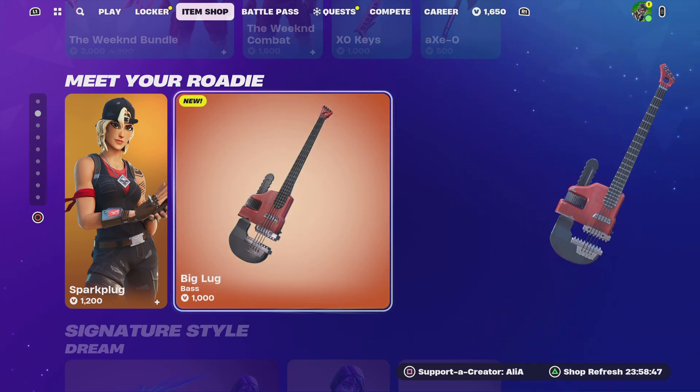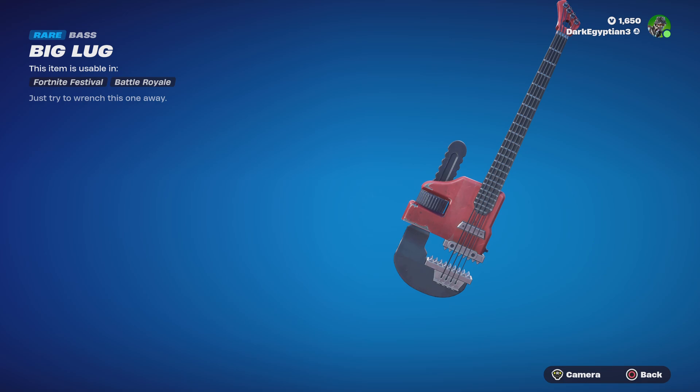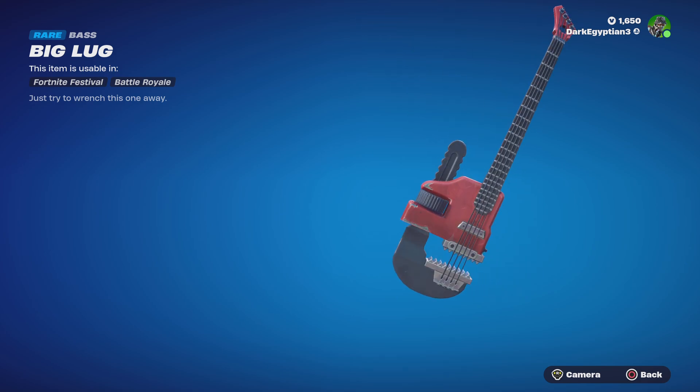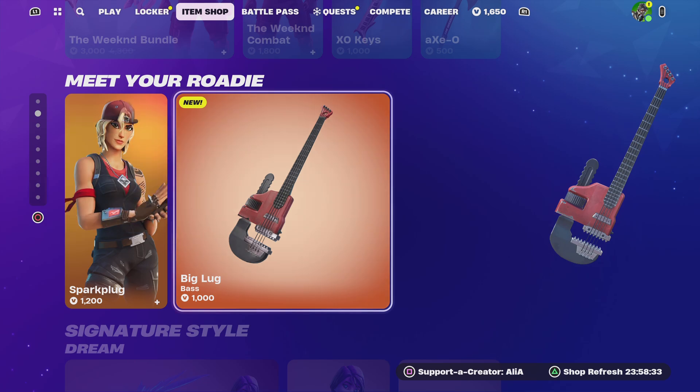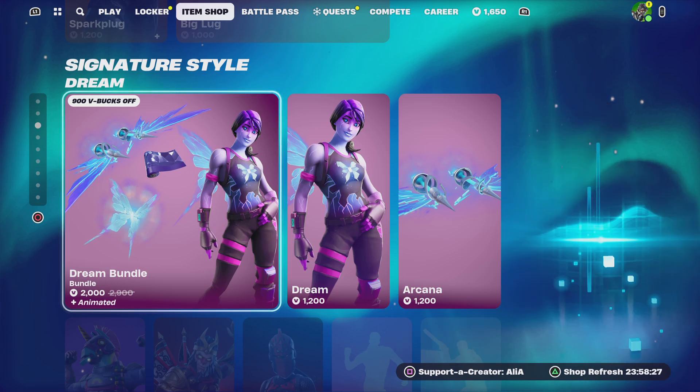Moving on to the brand new Big Log Base — not bad, not bad! Love the design of it, it's very unique. Moving on to the Signature Series, we have the return of the Dream Bundle. I've already covered this in its own 'Easy or Worth It' video, but it's a really cool animated bundle.